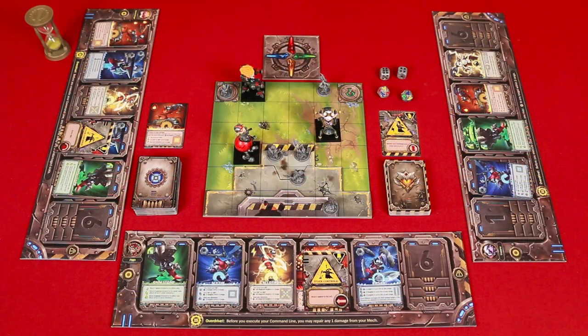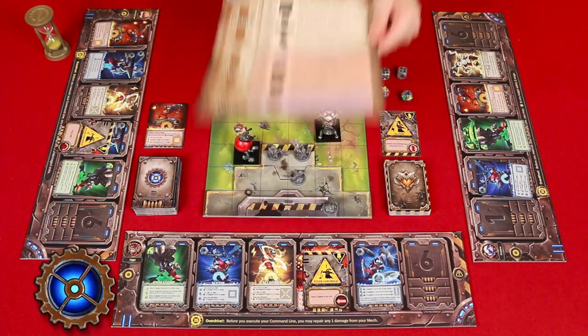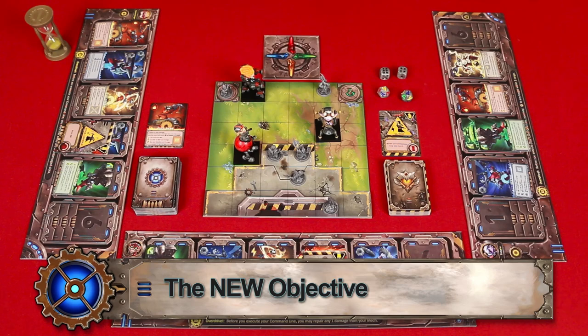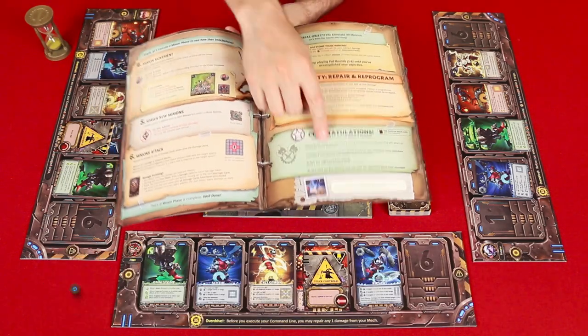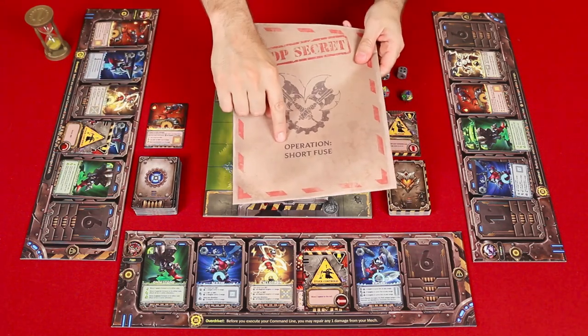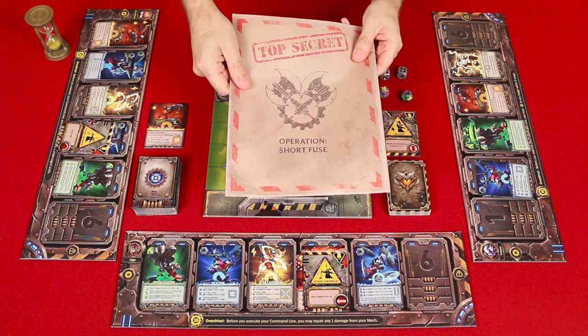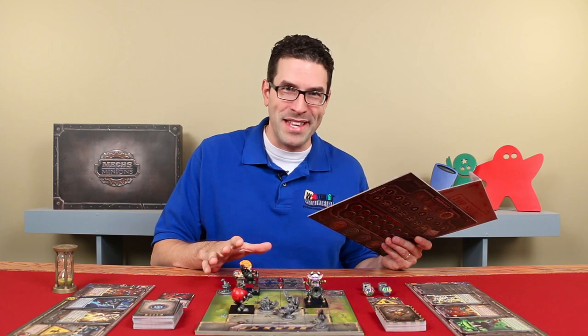With that, you're now ready to tackle the rest of this scenario, playing full rounds. Remember, the game comes with this handy sheet to remind you of the different steps as you're learning. When you've destroyed all the minions, the tutorial is finished, and then you can read the congratulation paragraph and follow the directions to start the first mission labeled as Operation Short Fuse, which is located in this sealed dossier. And that's everything you need to know to play the tutorial scenario for Mechs vs. Minions.